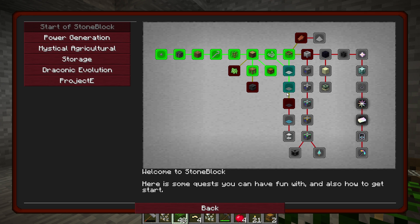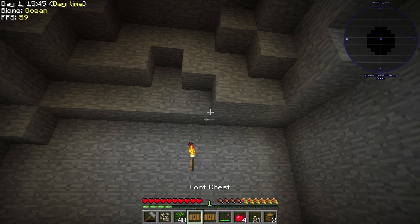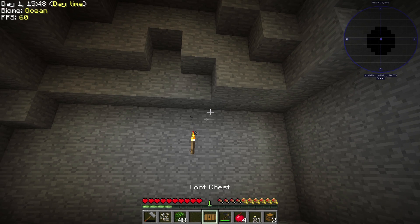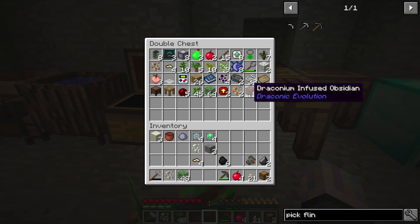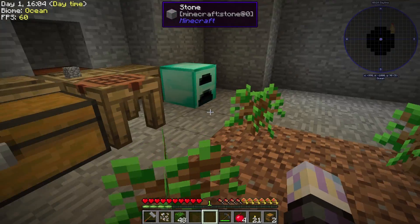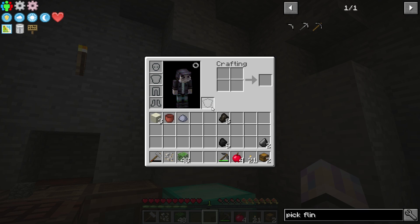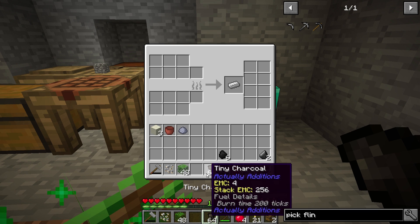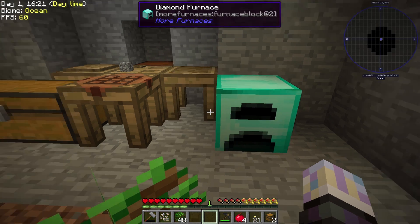I'd like to get the infinite water source at least. Let's go ahead and grab those items, get that done. Grab ourselves a couple loot chests — got Mekanism upgrades and draconium infused obsidian. Stuff we don't need for Draconic until way, way later in the pack. The multi-block is out properly, which is a bonus. I like how this diamond furnace has multiple slots — I am a fan of this furnace. It has a whole lot of slots for doing things simultaneously, which is pretty cool.